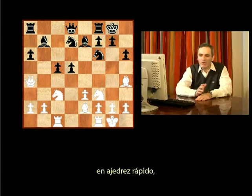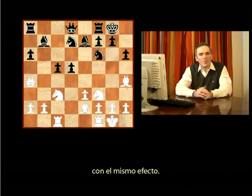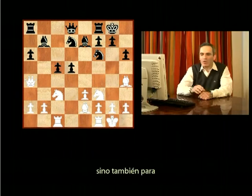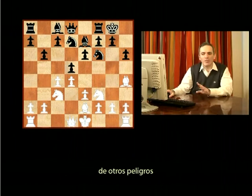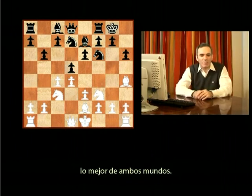Many years later — 14 years later — I played against Topalov in rapid chess, and Topalov couldn't repeat all of Karpov's moves with the same effect. Eventually my breakthrough in the center, D5-D4, proved to be more than sufficient not only to equalize, but also to topple Topalov's defense. So you could go Nbd7, but you should be aware of other dangers in this position — you can't have the best of both worlds. You always make a choice.